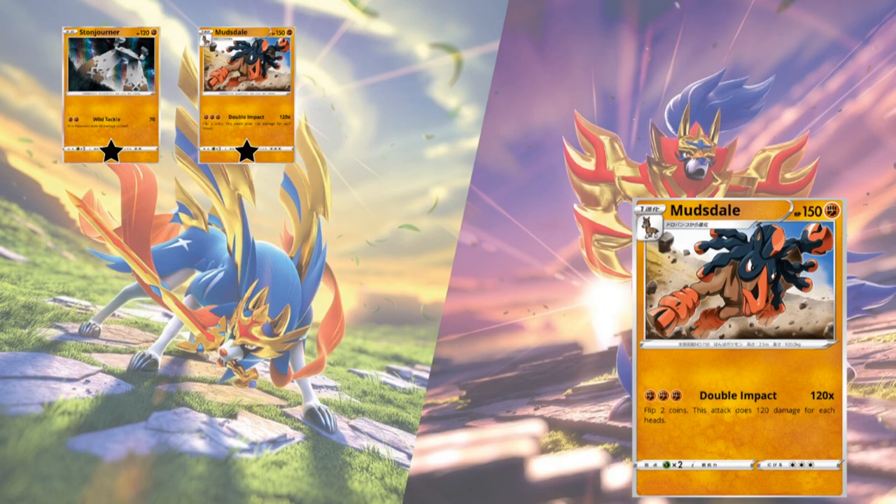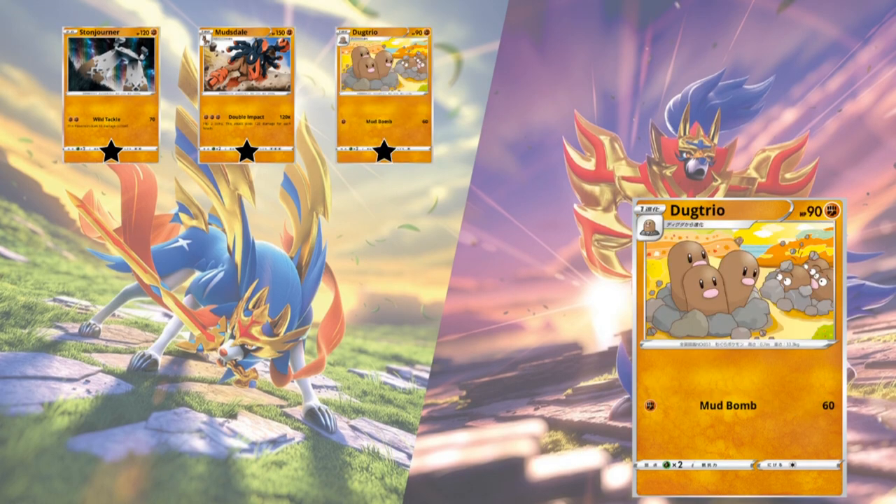Next we've got Mudsdale — 150 HP Stage 1, one attack: Double Impact for Fighting, Fighting, Fighting. It does 120 times the number of heads and you flip 2 coins. This card is complete trash, just 1 star, it's bulk. Next we've got Dugtrio — 90 HP Stage 1, one attack: Mudbomb, Fighting energy does 60. Just way too vanilla, outclassed by other things. Just 1 star — Dugtrio is going to be bulk.